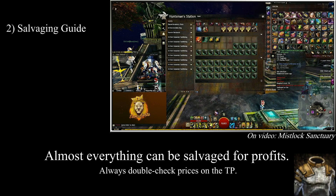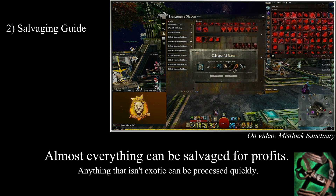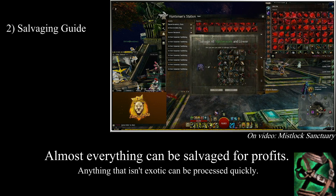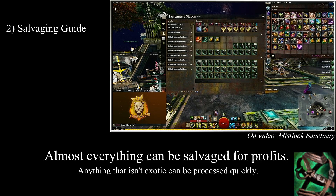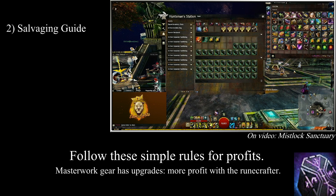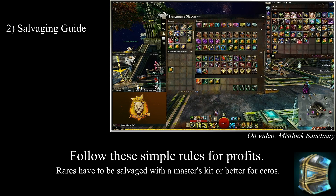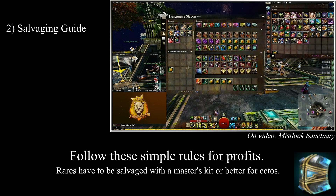Now that we've covered which kits do what and how gear is treated when salvaged, it's time to unveil how you can guarantee profits when salvaging. The general idea is to salvage just about anything you can get your hands on, except for specific cases where the item can be sold on the trading post for more than you would get from salvaging it. This is the case for some specific exotics — generally weapons, some trinkets, and some armor pieces. Rares you can almost certainly always turn a profit from by salvaging. If it is fine rarity gear or lower, give it a run through the copper-fed or default to basic salvaging kits.